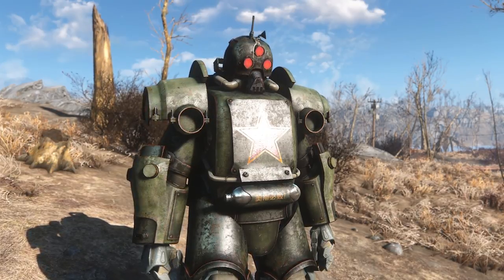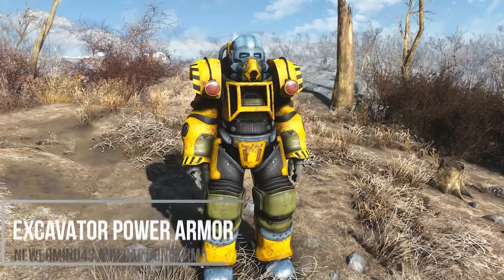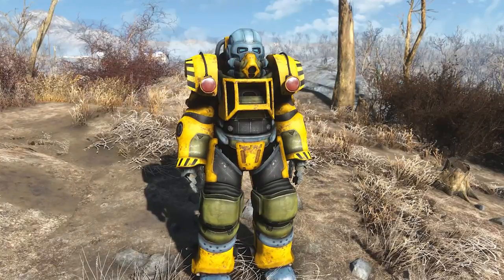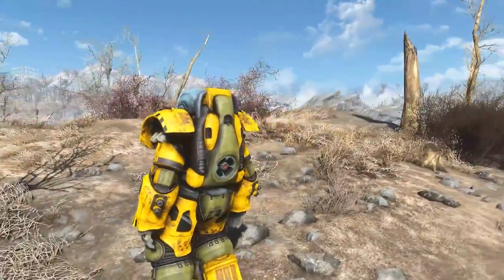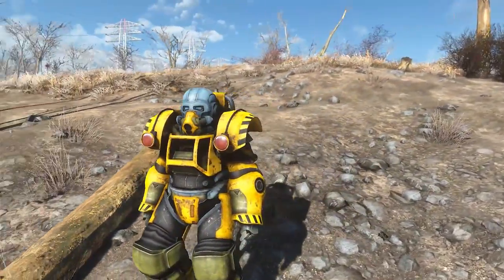The same mod author has also brought over the Excavator Power Armor. This is pretty memorable because in Fallout 76, having each piece equipped gives you plus 100 carry weight — and it does the exact same thing in Fallout 4. This one also comes with additional skins and customization options, several of which were also microtransactions in Fallout 76.